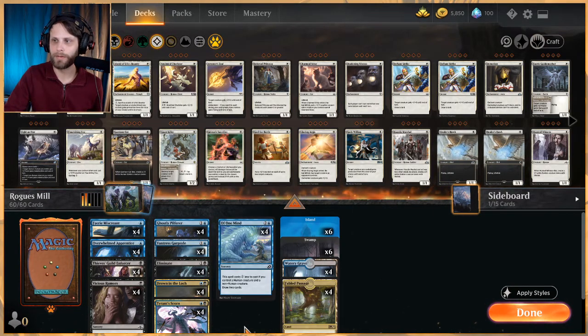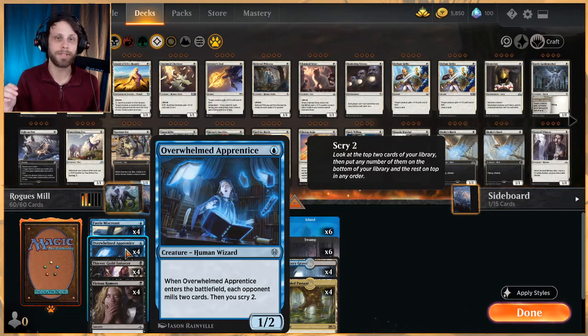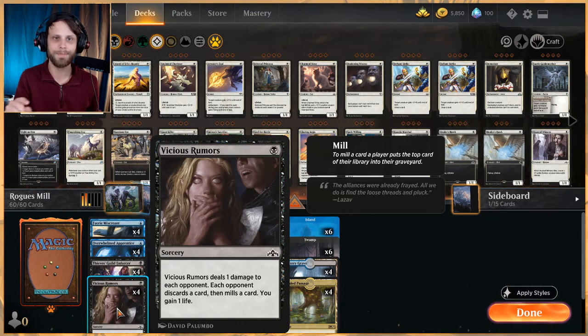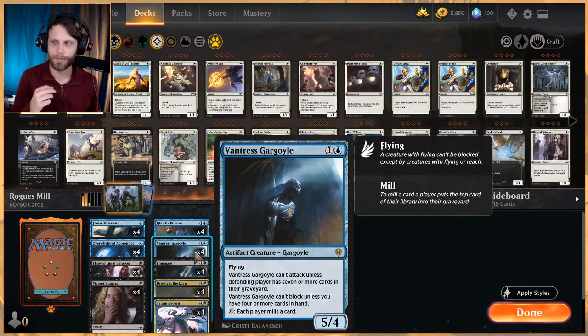We also have Overwhelmed Apprentice — a 1/2 for one. When it enters the battlefield, each opponent mills two cards and you get to scry two, fixing the top of our deck so we hit our land drops, which is crucial. We also have Vicious Rumors — a sorcery for one that deals one damage to each opponent, each opponent discards a card, mills a card, and we gain a life. Very powerful for one mana.